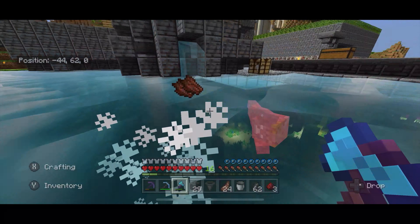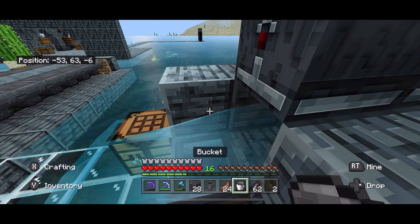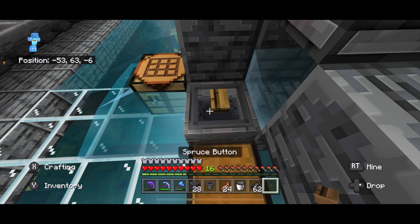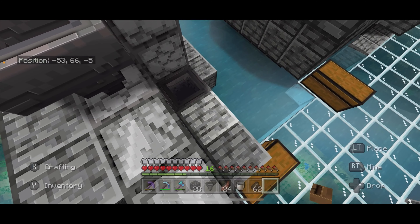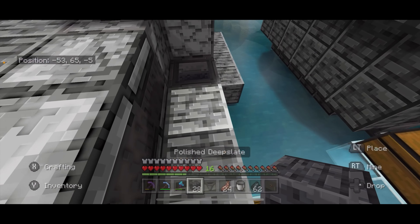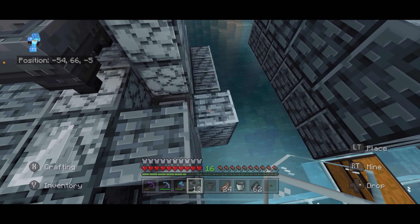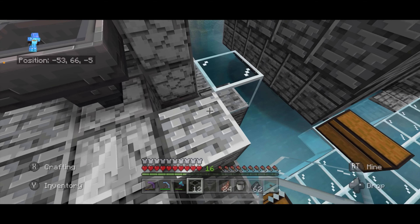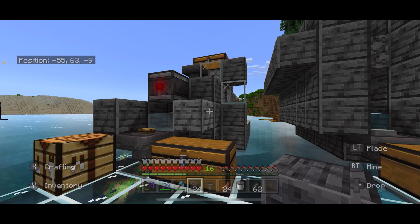Then I'm going to place a block here to cover that up, so that all the water flows forward, as you can see. Then I just need to put a button here — that stops the water from flowing past this hopper. And over here around this side hopper, I'm going to build up a little bit of a wall. I'm actually going to put glass here so I can see what's going on, here as well. Place a block there, and there we go.